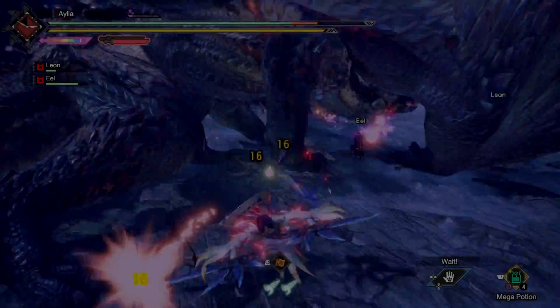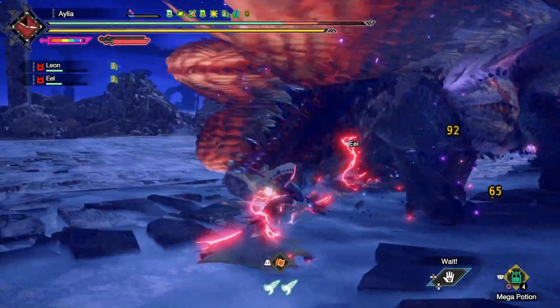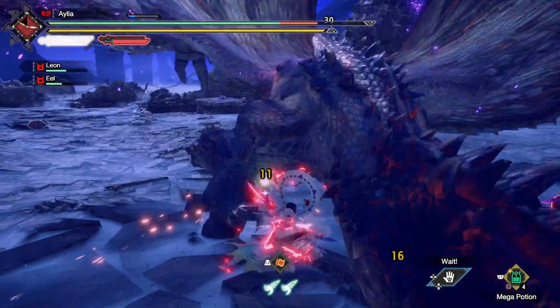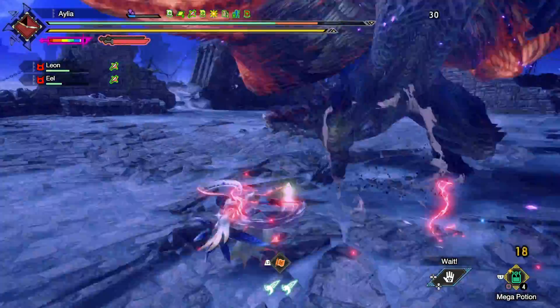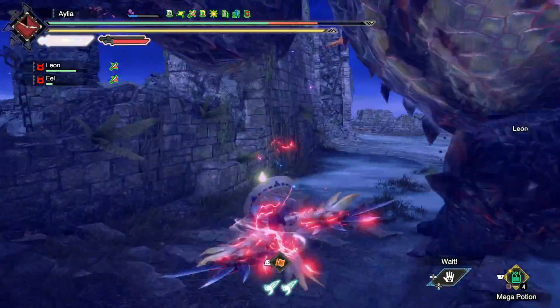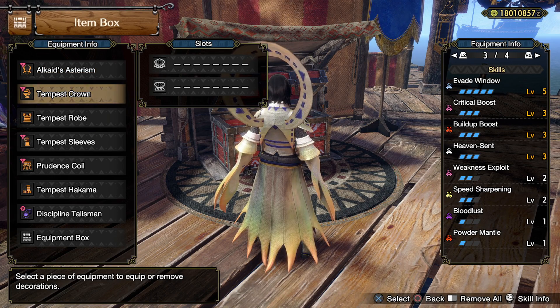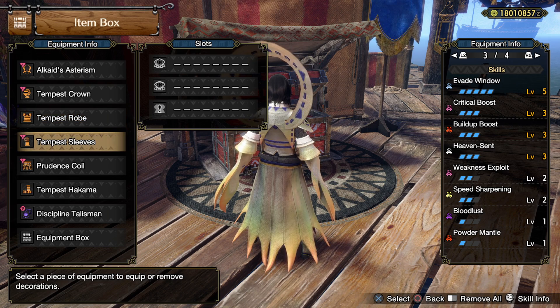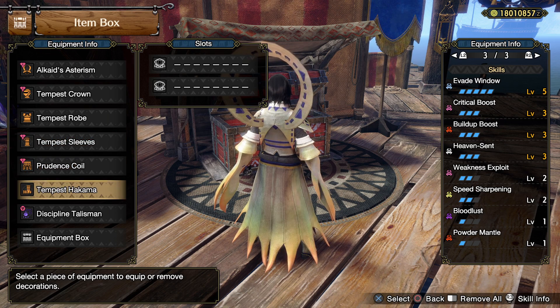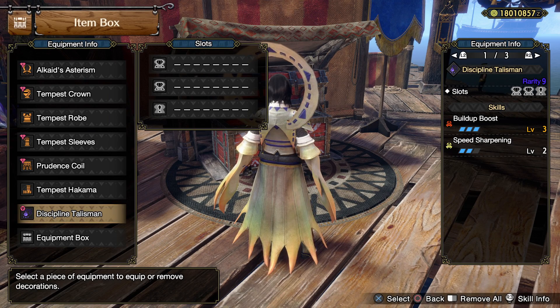If you want to weave in more normal dual blade attacks, upgrade the rampage slot, put in the anti-wyvern decoration that matches the monster you're going after, and bring whatever buddies you want. Past that, the armor is all Amatsu except for the waist which is Risen Shagaru Magala. This gives us a really solid base. The Amatsu helmet gives all of Evade Window, which is obviously insanely efficient for this set.